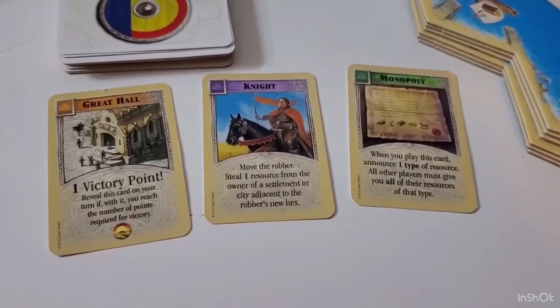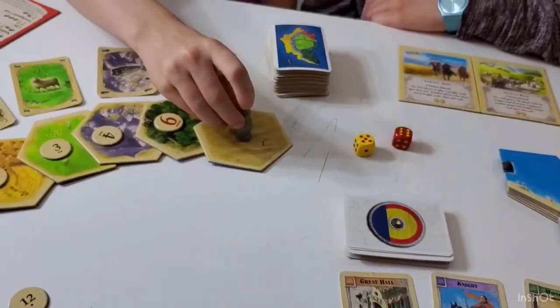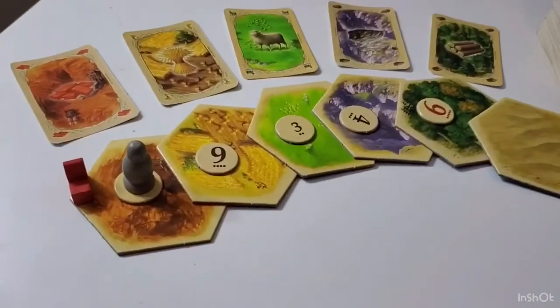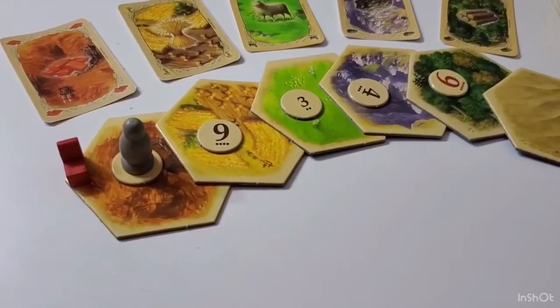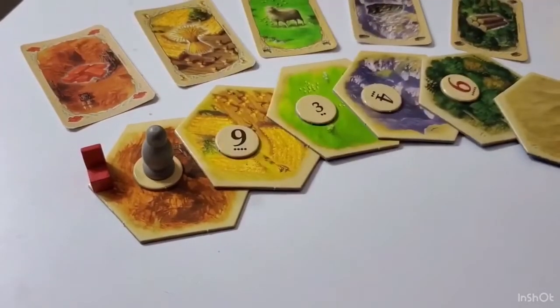Before we talk about the knight cards, we need to talk about the robber. Let's say a seven is rolled — I can move the robber onto a hex. Now when an 11 is rolled, the player with a settlement there does not pick up two brick; they pick up zero.